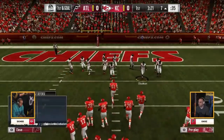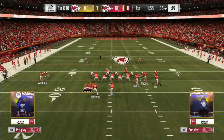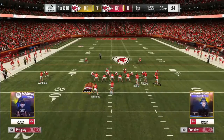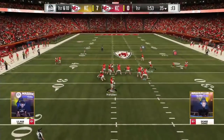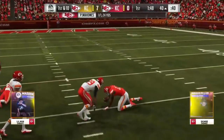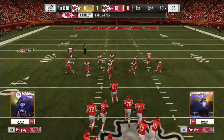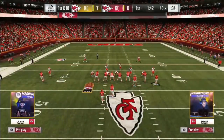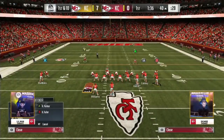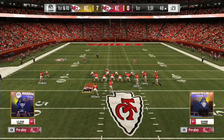Now on the defensive side of the ball, there was also a clear theme in formation selection. In terms of the top 8 competitors, each one of them favored a defense out of the nickel normal formation. Going a step further, of the 3 games between the semifinals and finals, 139 of the 165 plays saw a defense being run from the nickel normal formation. This is in large part because of the ease in which you can bring pressure off the edge out of this formation and the flexibility in being able to bring safeties down into the box as sub linebackers. In particular, Nickel Blitz 2 was a large part of many of the defenses we saw over the weekend.